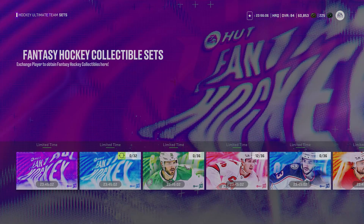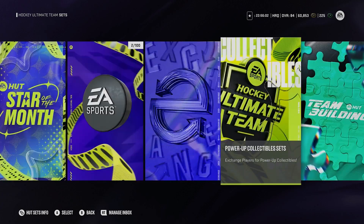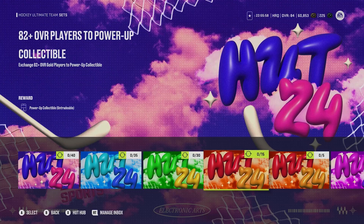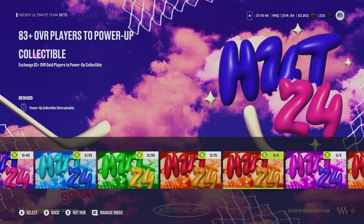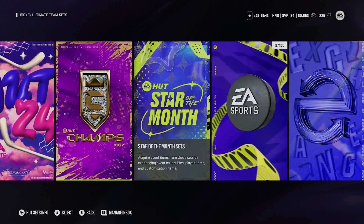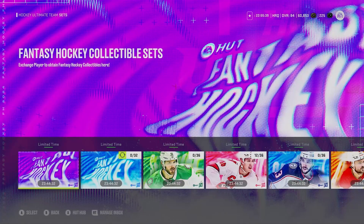Actually, thinking about it more — for 81-plus you trade in 30, and it's actually kind of the same value as a power-up collectible. So I'll take that back. That's why I need to be more prepared. But yes, overall, I think Tarasenko is your guy and I would definitely go for it — whatever it takes to make him.